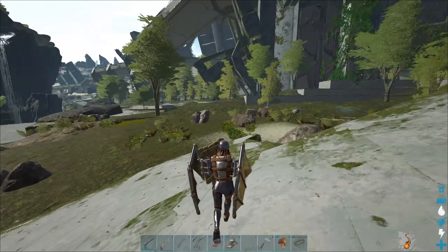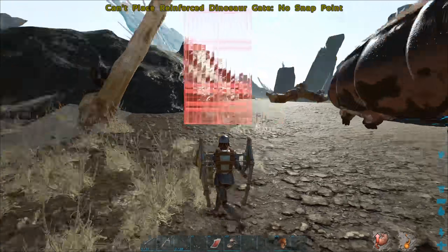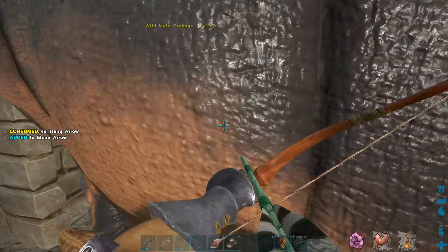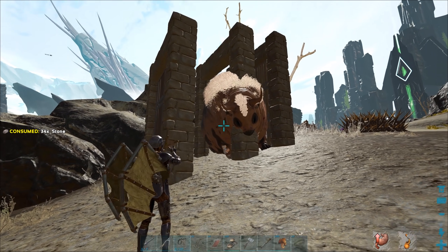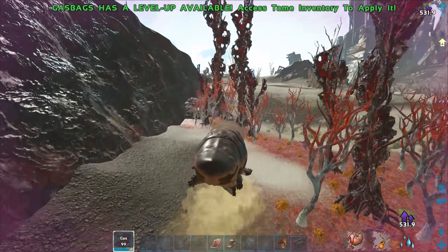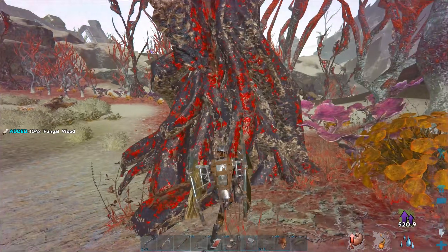I'm on Extinction now — I'll just try and get myself a gasbag. I've got the trap and 68 tranqs so we should be good, though I don't have my crossbow. I'll probably get this level 60. These might be the trees that give me red sap — they look red. You only need like 20 for a gas collector. These must give you red sap — nice! The red sap you can pretty much use as red gems on Aberration.